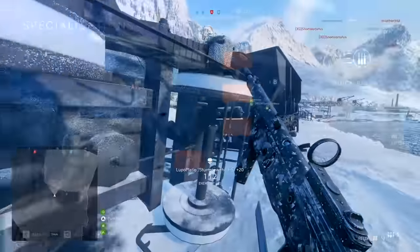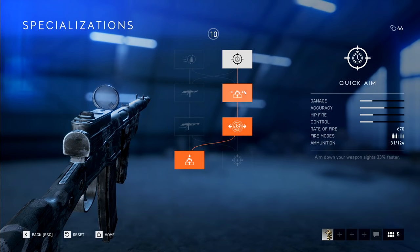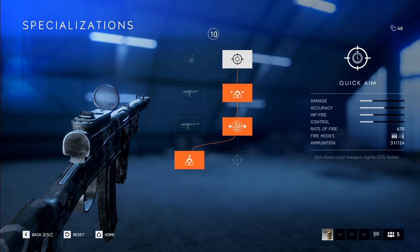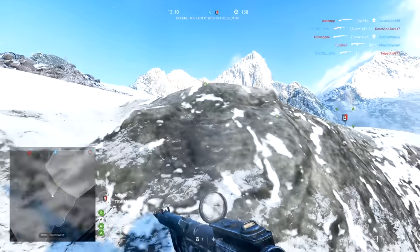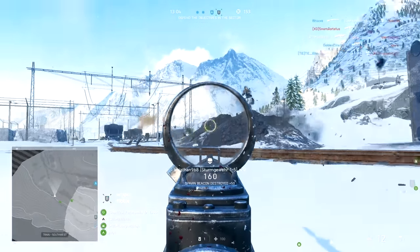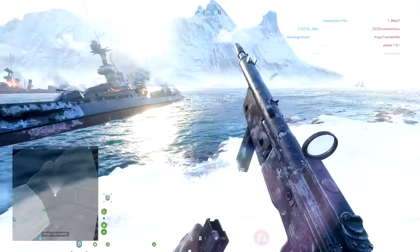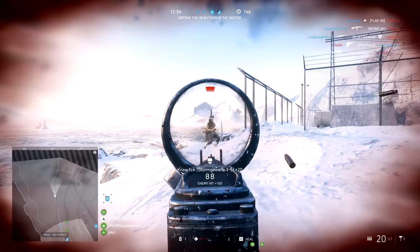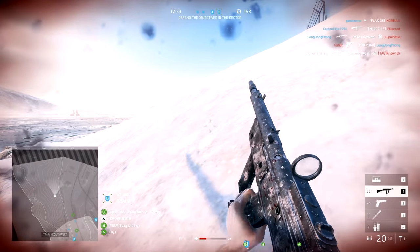When you get this weapon up to rank four I would recommend re-specializing it for quick aim, ported barrel, custom stock, and recoil buffer. This will result in the best aim down sight accuracy and extend the effective range of this weapon. It's already very good in close quarters and I don't think it needs too much help with hipfire accuracy. This weapon does the second highest DPS out of all the assault weapons and has a substantial magazine with a fast reload, making it a very versatile close to medium range weapon all the way from rank one to rank 20.